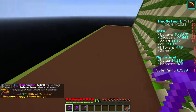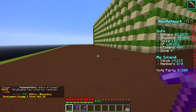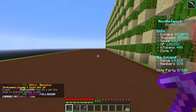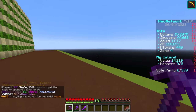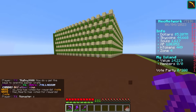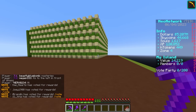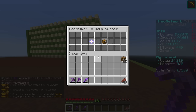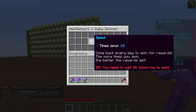Step one is going to be making the area around this farm even. I don't know the exact size of this thing, but we're probably going to make it about this wide all the way around. Let me check my island border and maybe we can make it even bigger. Oh yeah, I almost forgot — seeing everyone vote made me think of how I can get some free stuff. Do slash daily spinner. Oh, we already did it today, technically.